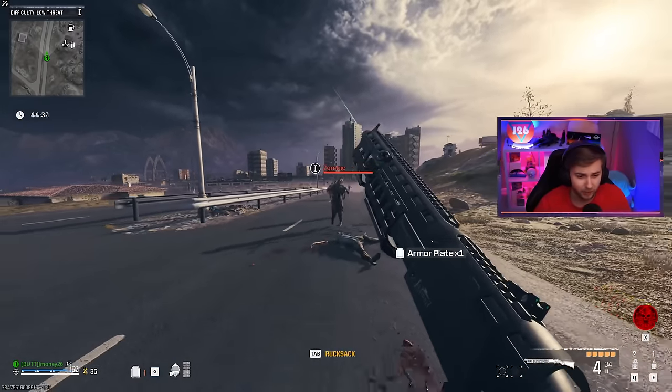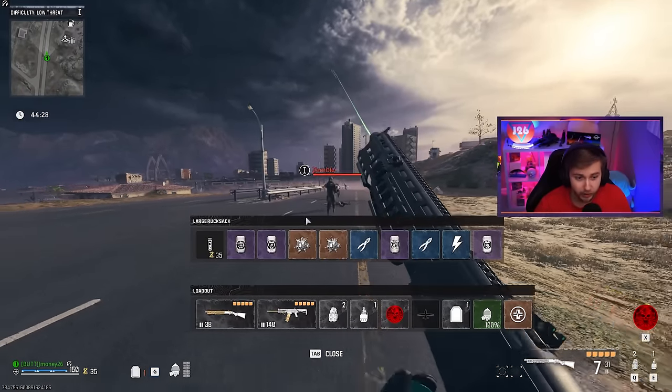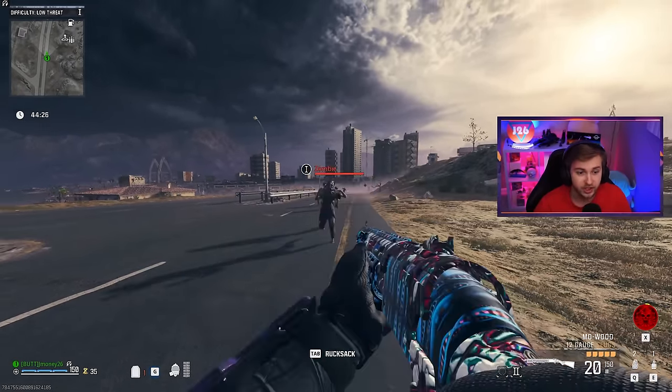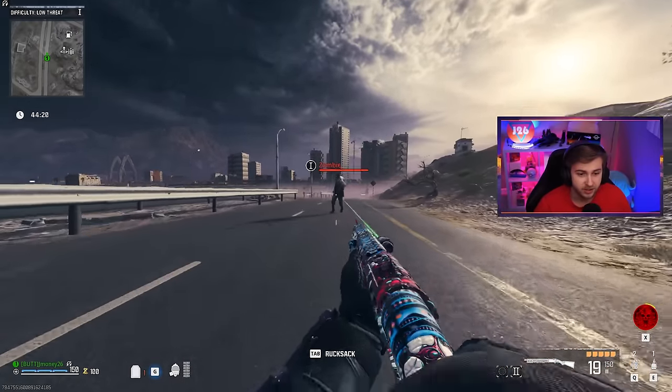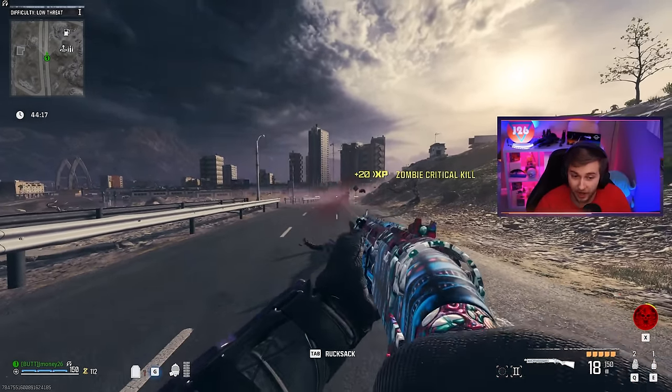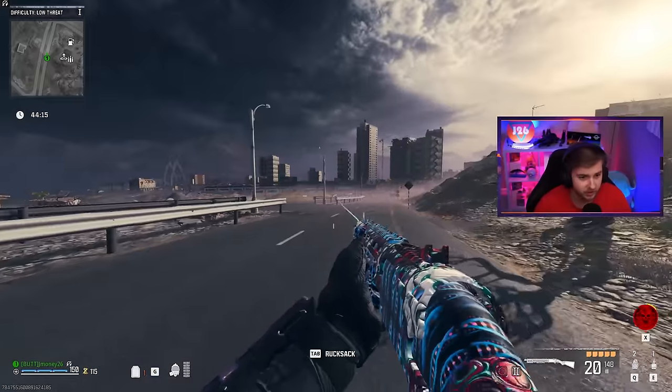Shotguns are mainly a hipfire weapon, but from what I've been told, when you pack-a-punch it, you get to keep your slug damage but you get better hipfire accuracy. I still keep the same crosshair it seems, but I'm actually hitting the zombies hipfire, and that's pretty nice.